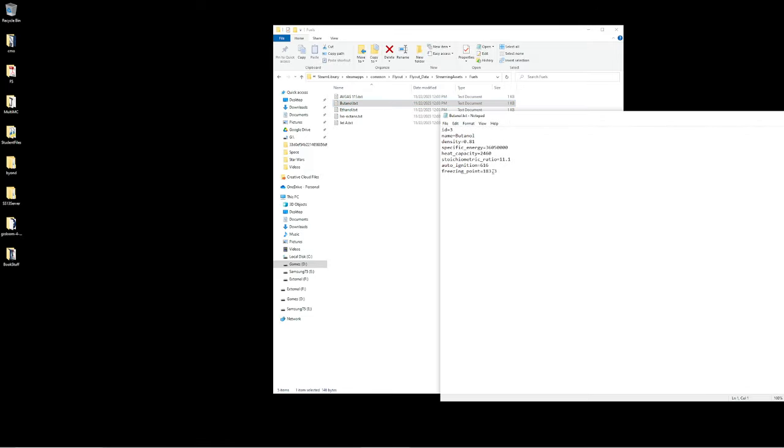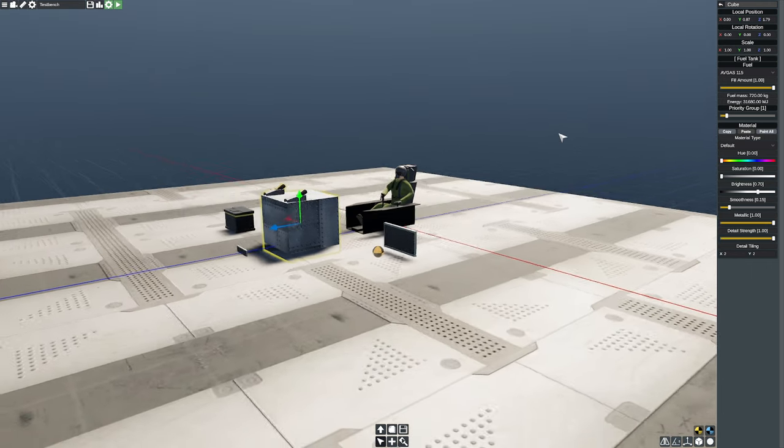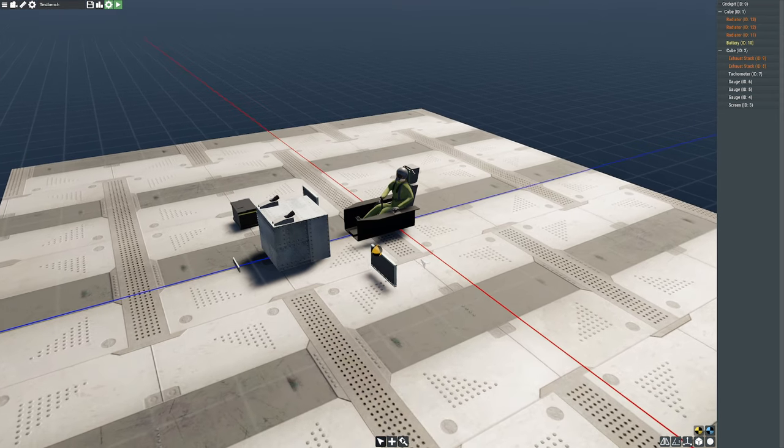They have something called the stoichiometric ratio — this tells us exactly what air-to-fuel ratio we need. AV gas has a magic 14.7 here. When we get to butanol, you can see that we're much richer. Ethanol needs a lot of fuel. Iso-octane goes back to normal — low density but plenty of energy. And Jet A — yes, you can run a piston engine on Jet A; it's called a diesel. Each fuel's stoichiometric ratio is slightly different.